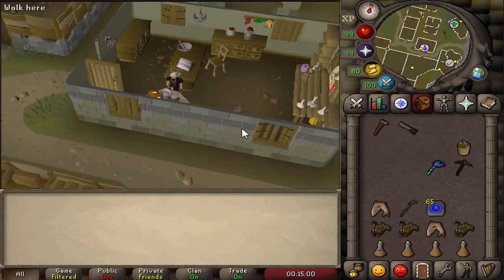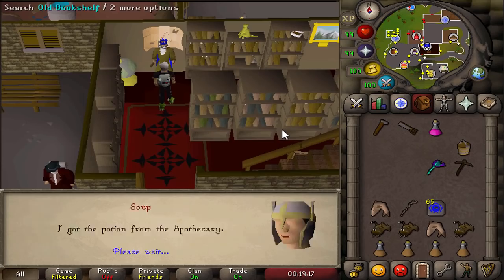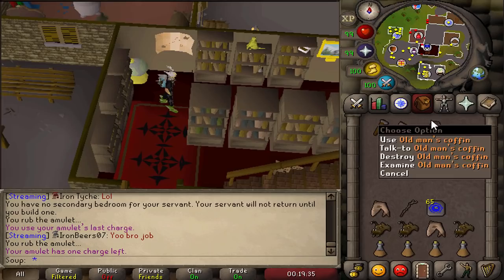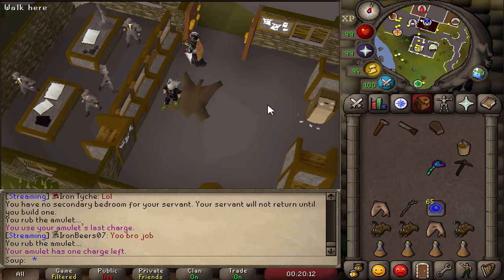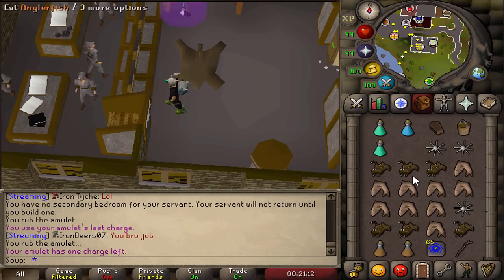Make your way back to the Wise Old Man and talk to him again. He'll drink the potion and pretend to die, then put himself in the coffin. Take the coffin — somehow an entire coffin and a man fit in your inventory. Before heading back to Weiss, gear up for the boss fight: deposit things you no longer need like the hammer, saw, and pickaxe. Keep the bucket as it's needed later. Equip your ranged gear — I'm using a blowpipe with some food, ranging potions, and super combat potions. I'm maxed combat so it may be easier for me.